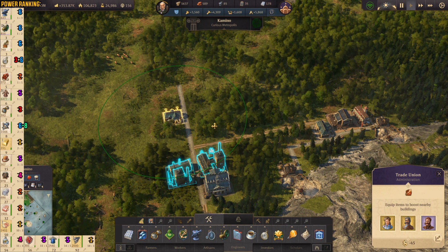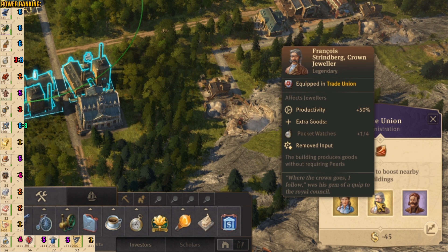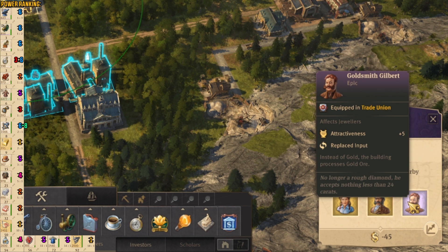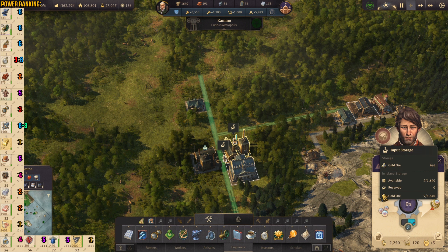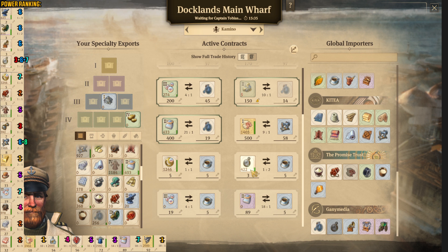This is important because then we use this in the second part of the chain. We have another trade union with Angela, then Francois — he's affecting the jewelry factory, producing extra pocket watches and giving productivity plus 50%. Also the building produces goods without requiring pearls — this is very important. Then we have Goldsmith Gilbert — he is replacing the input, so instead of gold the building processes gold ore. As you can see inside we don't need the pearls — they always stay at six — and we just need the gold which is produced right in our limestone factories. From this combo we're gonna have jewelry, pocket watches, pearls, and also cement.